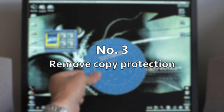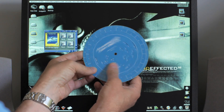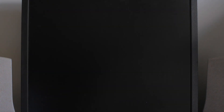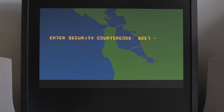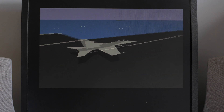Third up: no more code wheels, no more entering codes from manuals and delving through them just to play the game. Instead we just go straight in. FA18 Interceptor — notorious for that code wheel. For many of us it was our first entry into flight sims and also our first entry into the damned code wheel. But with WHD Load I don't even need to enter any numbers. Straight in and straight on the deck.